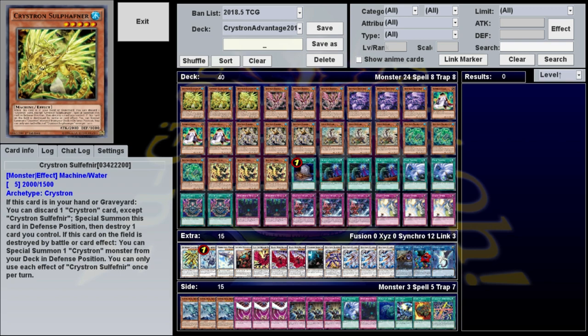If you didn't see my last episode, Crystrons quickly stole my heart. They're one of the few toolbox decks that's still viable in the modern age, and I've been eager to play them again since Master Rule 4 came out. But I didn't really want to because of Crystron Needle Fiber, the Crystron Link. It's still not out in the TCG, even though it's been in Japan for about eight months now.